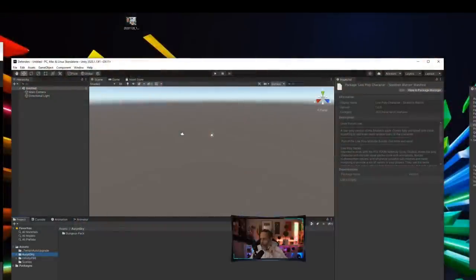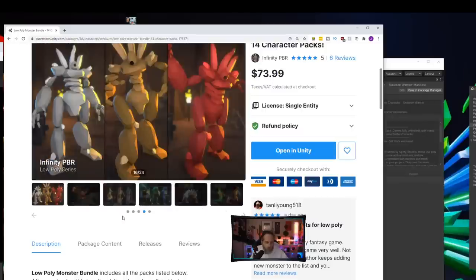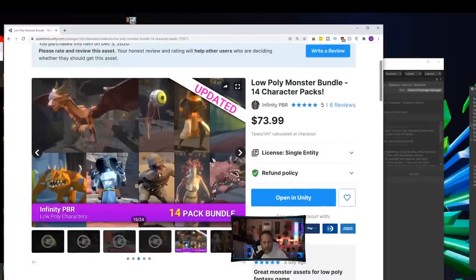Here's my empty project. Let me show you the assets we're going to use. It's this low-poly character bundle — it's got like nine or fourteen different characters that are all low poly. I'm going to grab a couple of them. I'm thinking the player will be this little Anubis dude, but if there's a consensus on something else let me know.